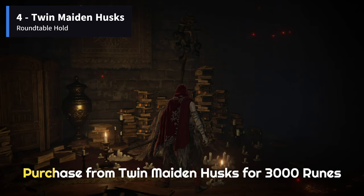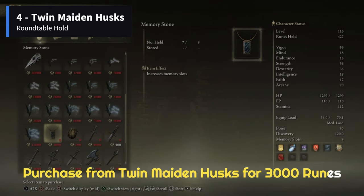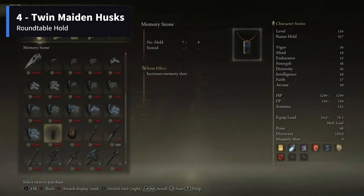The next one can be purchased from Twin Maiden Husks at the Roundtable Hold. It will cost the players 3,000 runes. This is the only memory stone which can be purchased from a merchant.